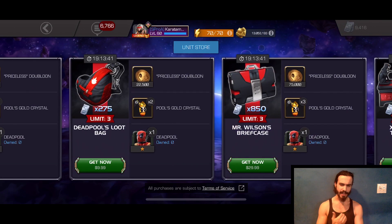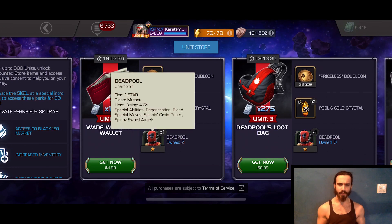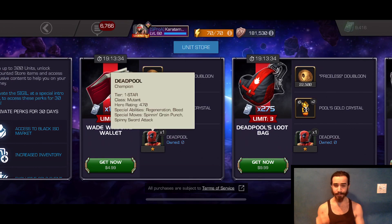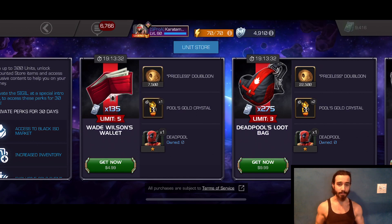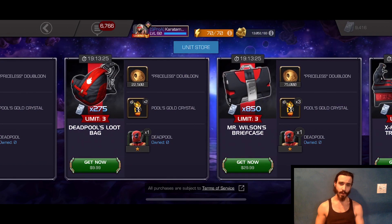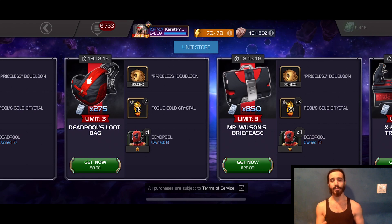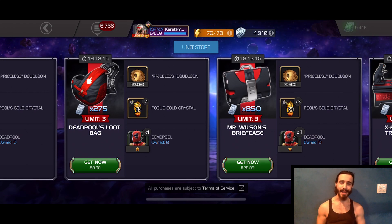The real prize for me is that one-star Deadpool. I don't spend in this game too often, and back when I first started playing I didn't pick up Deadpool, so this was my first chance to ever get him. I did grab one of these offers — I picked up the Mr. Wilson's Briefcase offer because there was also something in the Spring Cleaning that I wanted. If you are a person who regularly buys units, now is the time to pick some up because you get a lot of really nice things along with it.